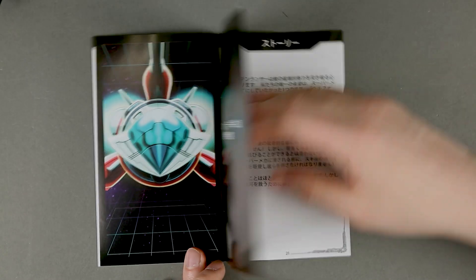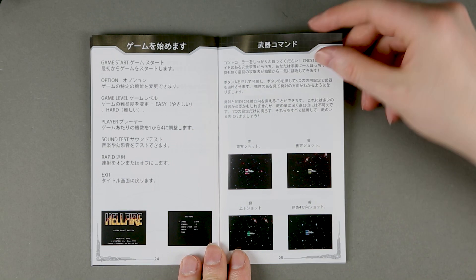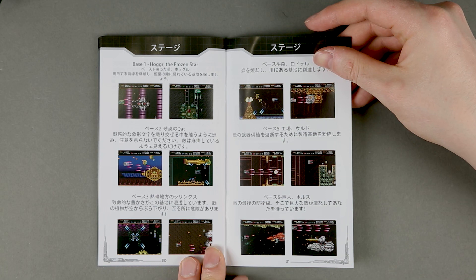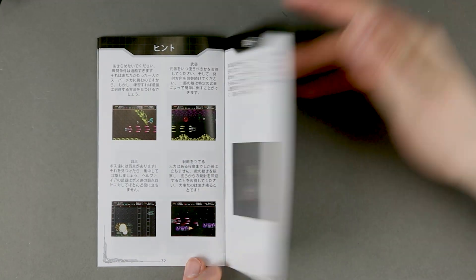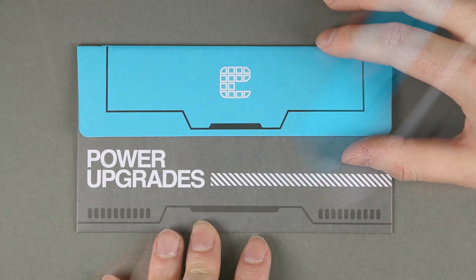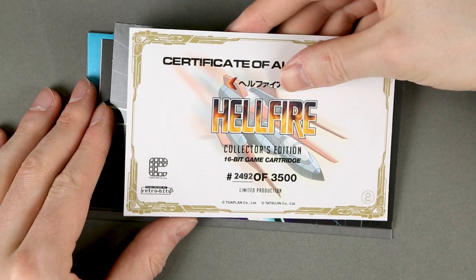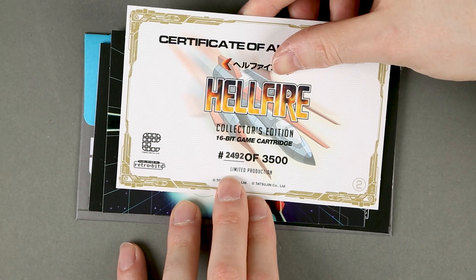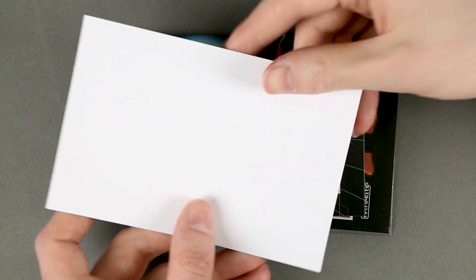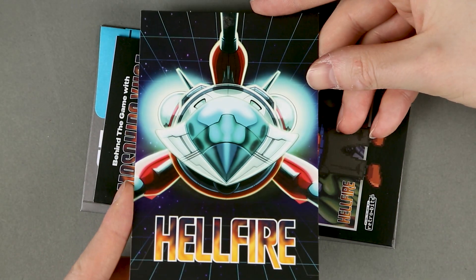Looking at the manual, it's interesting to see how different these manuals are from their original versions. Opening the power upgrades, we see a certificate of authenticity. Unfortunately, the numbers don't match with Traxion. This is the art card — once again, not in 3D.